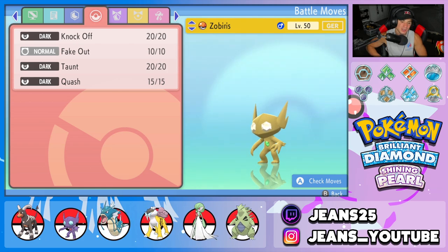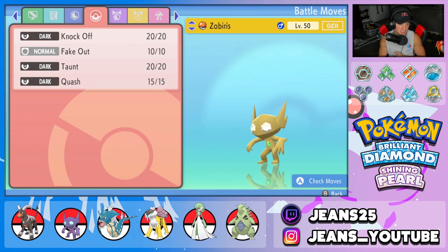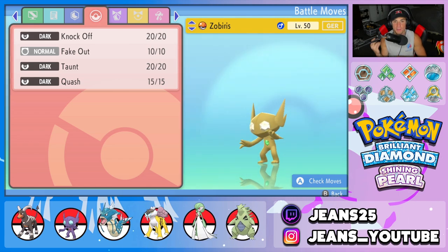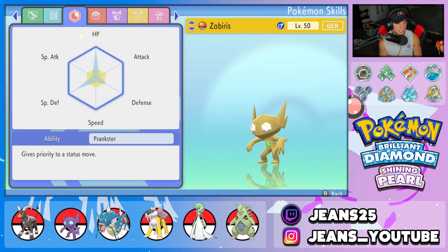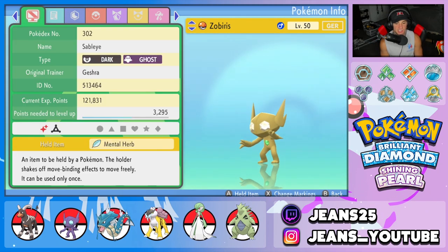Second Pokemon on the squad is support Sableye. Sableye helps Houndoom get set up because it has Fake Out for turn-one flinches, Quash to make opposing Pokemon go last in the turn, Knock Off for STAB and item removal, and Taunt to stop opposing support mons. Its ability is Prankster and its item is Mental Herb so it cannot be taunted.